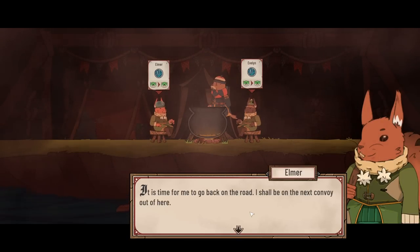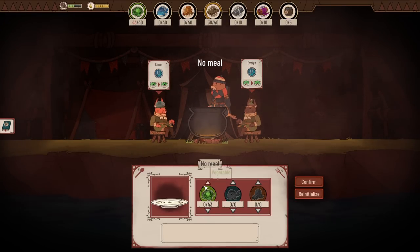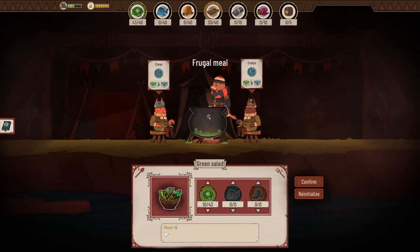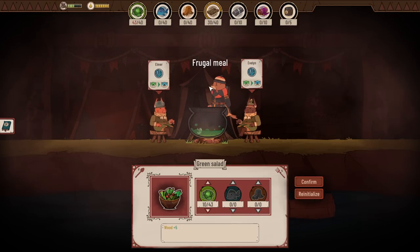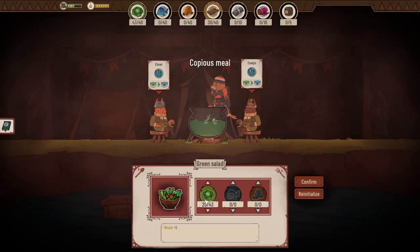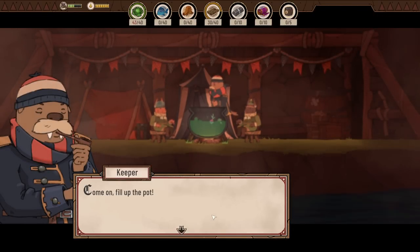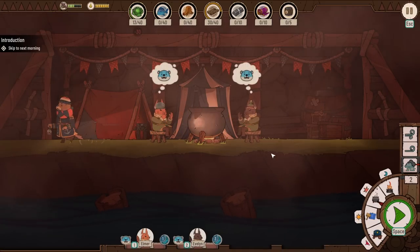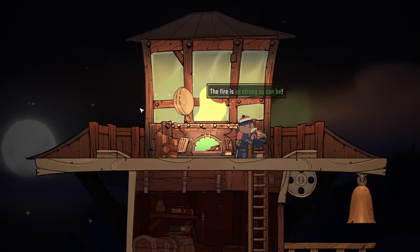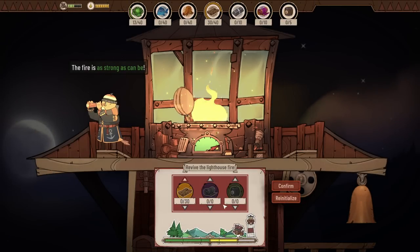It's time for me to go back on the road — I'll be on the next convoy out of here. Thanks for your help. You're always welcome, have a nice trip. Feed them nothing — they're out of here, why would I care? Oh, a fungal meal — frugal meal, hey. I don't want to waste too much on the person who's leaving. The game won't let me be stingy though. I'm trying to min-max the tutorial. Fire can already be seen from far enough away and the next convoy will be here tomorrow — it's sometimes smart to save resources.